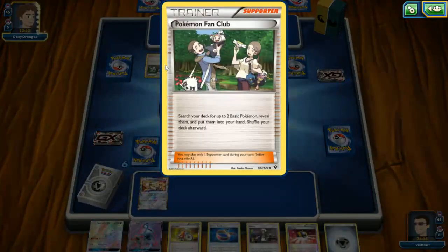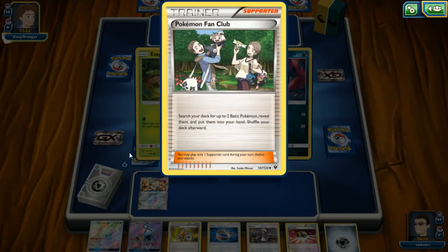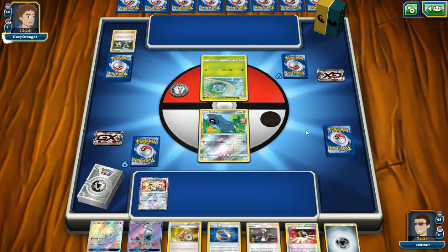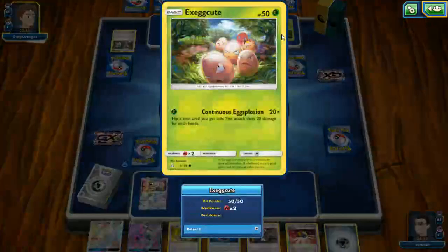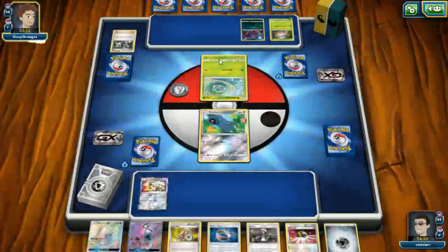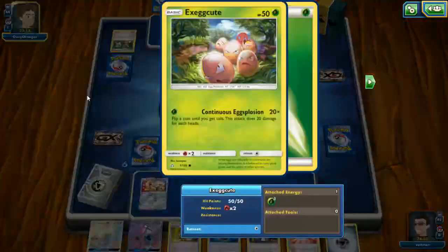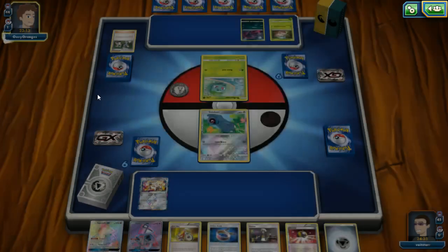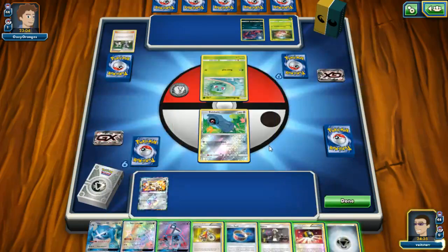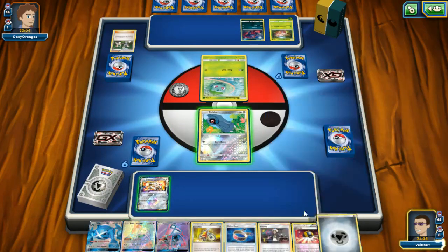Opponent used Fan Club, searching for an Exeggcute and an Azumarill. This is some sort of Exeggutor deck — I think Alolan Exeggutor. I wish I could remember what that deck does. Well, that's going to make things very interesting.